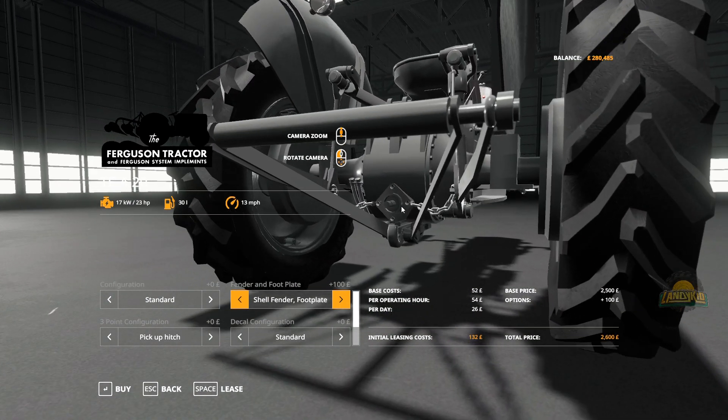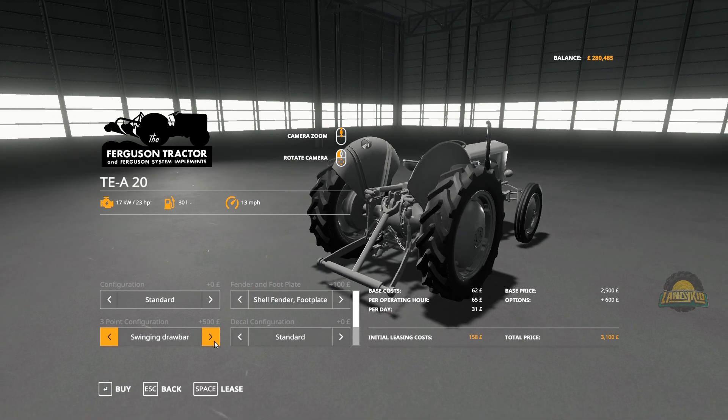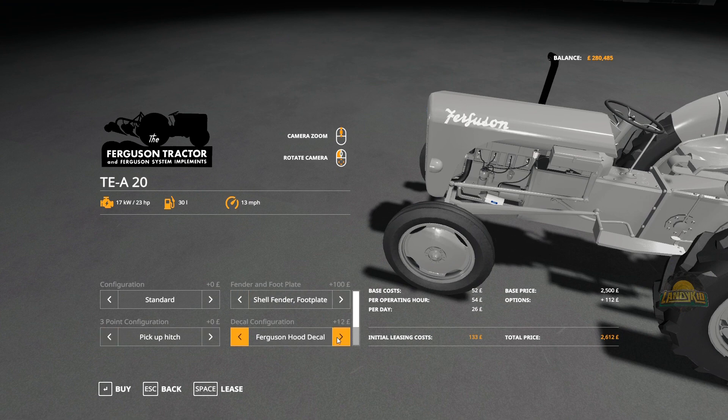The hitch - down here. Pickup style hitch off the drawbar, or a normal style drawbar, a swing drawbar I guess they call it. Not sure why the three-point drops down for it - I don't think it affects it in game. Decal detail - something I'm never going to do personally, but you can have Ferguson up on there, Ferguson going along the side. Whether that was actually a thing I personally have never seen, but it doesn't mean it doesn't exist.